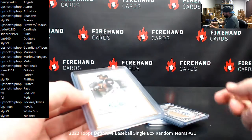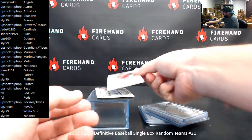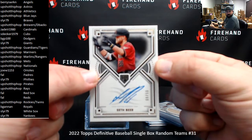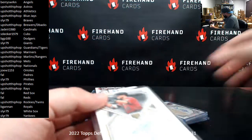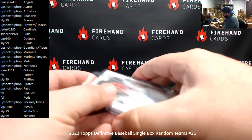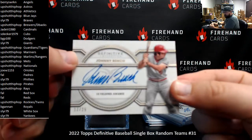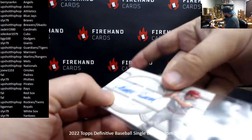Rookie autograph number 250 for the Diamondbacks — Seth Beer — 8 of 50. Diamondbacks for Upshot Hip-Hop. Last card of the break is an autographed hit — number 25 — Johnny Bench for the Reds, 13 of 25. Another Reds hit for Frank.